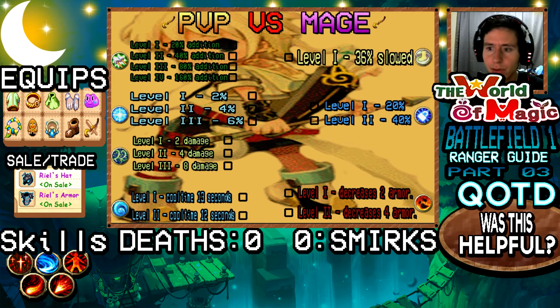Moving on to the next skill build: when you're up against a mage. When you're fighting a mage, Thorns III does not activate, guys — keep that in mind. Thorns III does not work on magical-based attacks, which is a mage. So if you're a beginner to Battlefield 1, just a heads up: Thorns III does not activate against mage magical-based attacks. Thorns III is useless here.